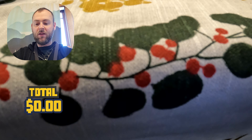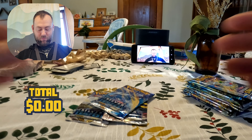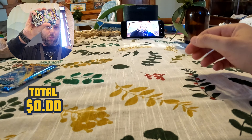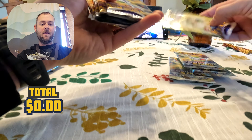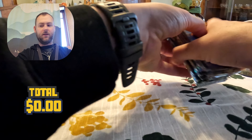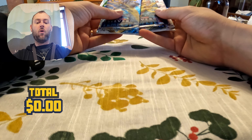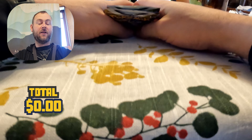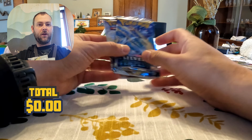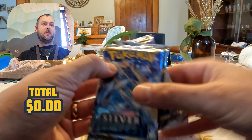Hello everybody, it's me hoi hoi, welcome to the channel. Today I'm going to be continuing the opening I was doing last night. We didn't have any crazy pulls out of those packs, but I've got a bunch of Brilliant Stars — ten of them. I recently pulled the Rainbow Rare Charizard out of one of these, still very excited about that. We're still working on trying to pull that alt art Lugia. I've got three more packs of Silver Tempest too, so let's get started.